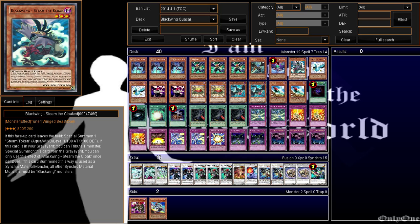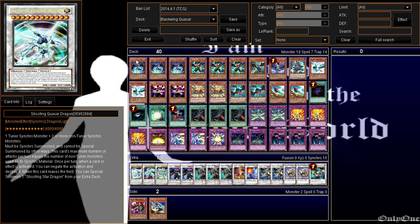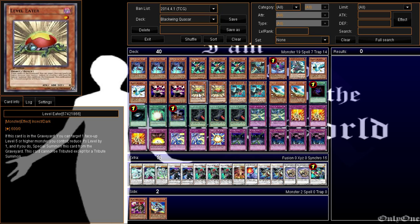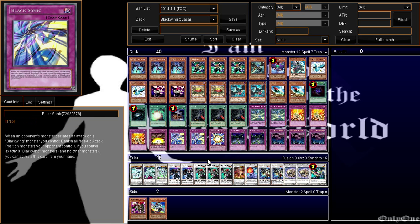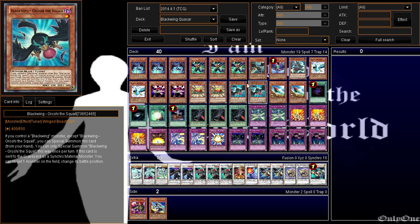Those tokens are helpful in certain cases. Two Blizzard and two Vayu — Vayu graveyard spam with Armed Wing. Two Level Eater combined with Armed Wing — Armed Wing is level 5 right there. This focuses on the level five, two level fives, and one synchro tuner variant.